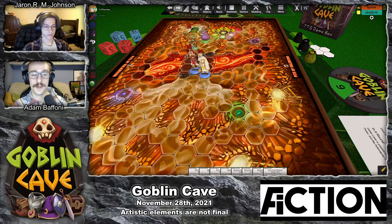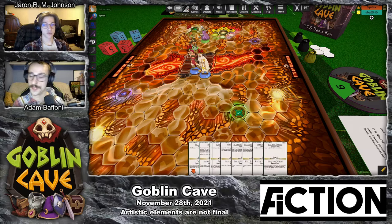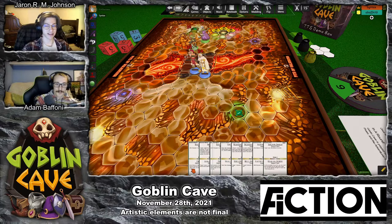Each ability card has two abilities, as you can see in Jaren's hand. Jaren will have to choose which ability to play — the other ability on that card isn't used, and the card is discarded. That means every time you play an ability card, you must make a tactical decision about which to choose. Ability cards come in three tiers of power: Basic, Heroic, and Legendary, with Basic being the simplest abilities and Legendaries being game-changing abilities.